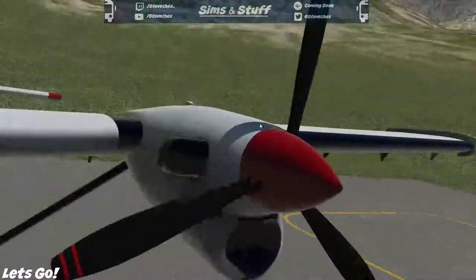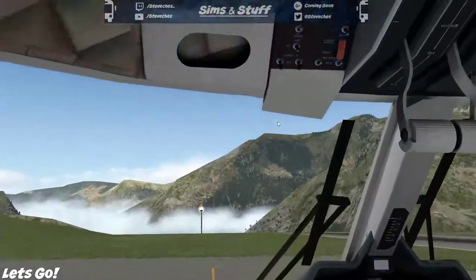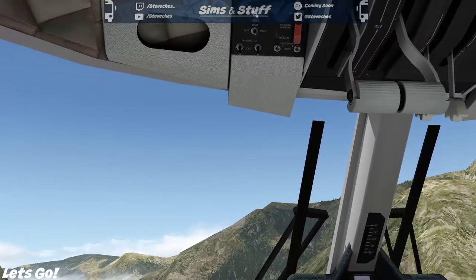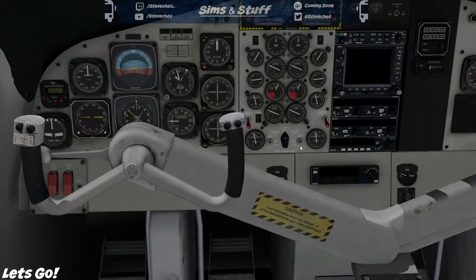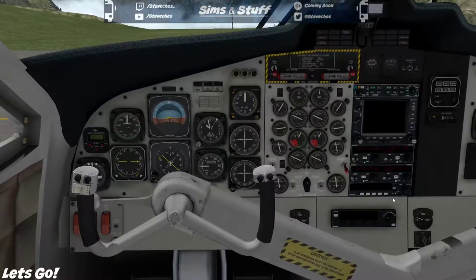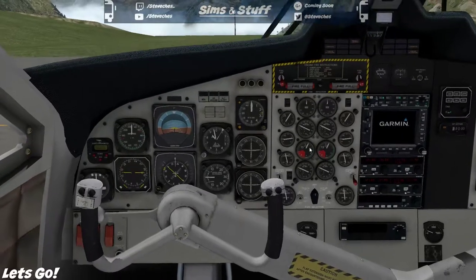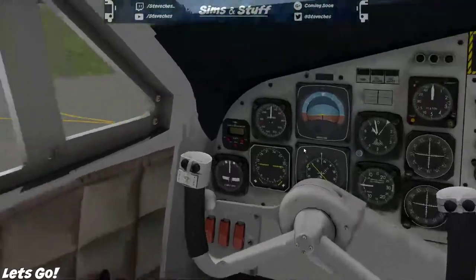I really don't like Track IR in this. First job is to put the avionics on — maybe the battery. Then I've got to do the thing down here with the fuel, otherwise it won't start. Avionics should be on — yes they are. And then fuel's on, hopefully.